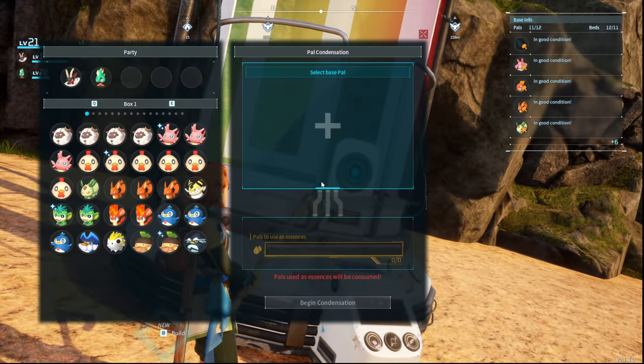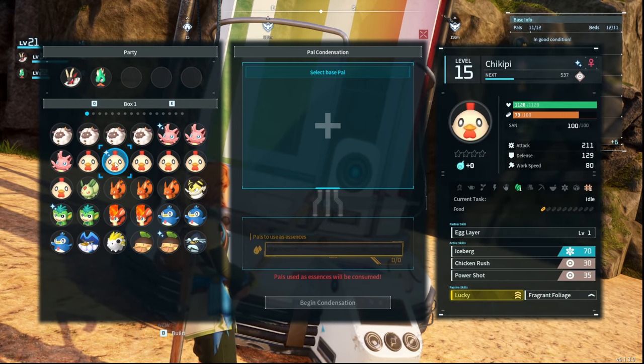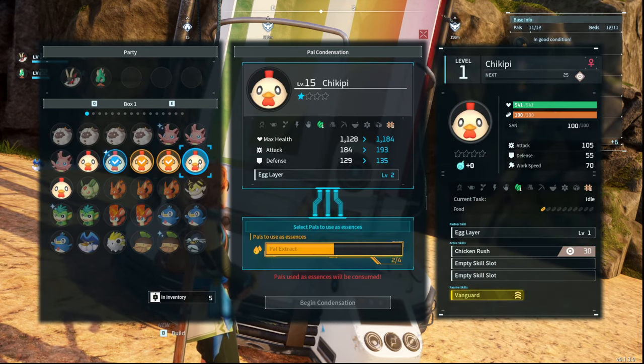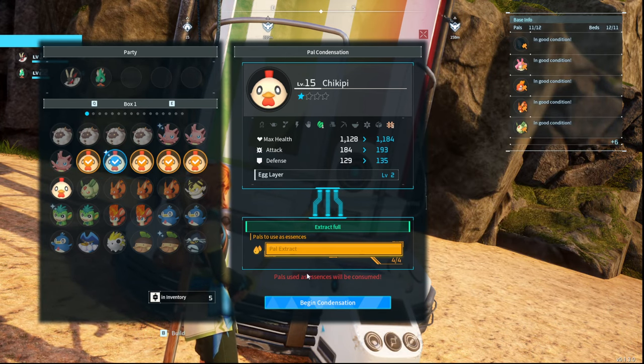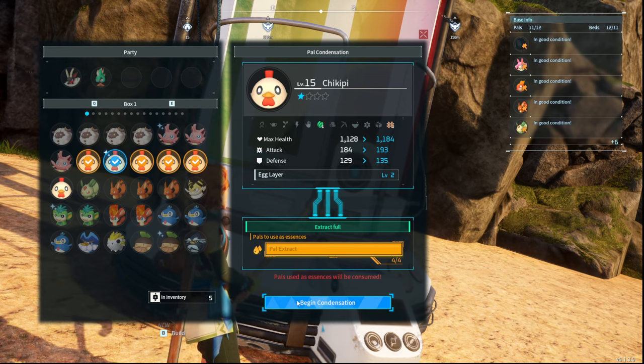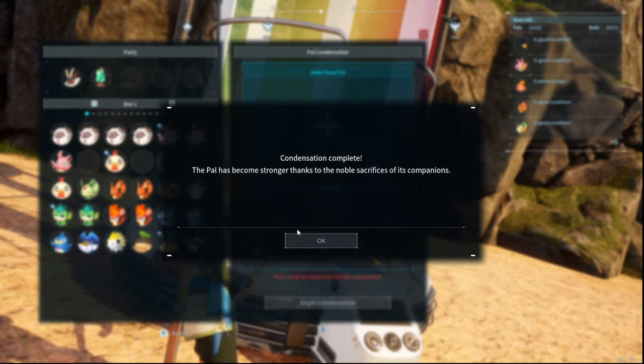This is the machine, and the whole point of it is to take one PAL — that's your first left click — and combine lesser PALs into that one PAL. So this is a shiny PAL, and this is going to upgrade them to a one-star PAL. Let's do that, so we'll upgrade any kind of skills that they have.